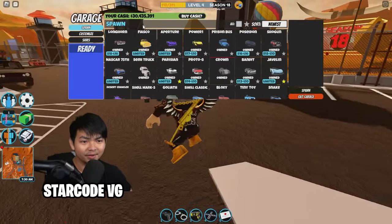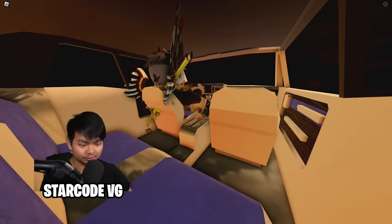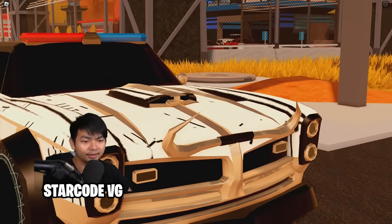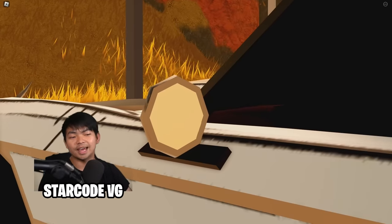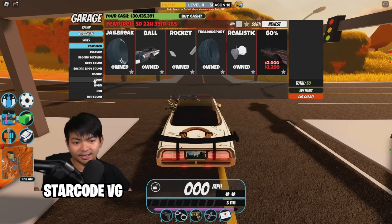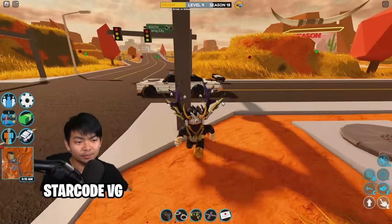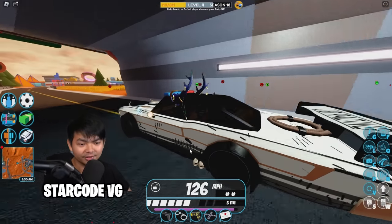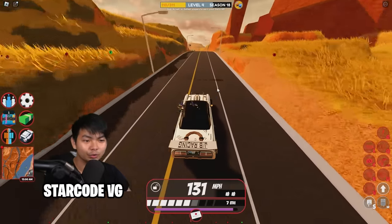Now let's talk about the interior and exterior. This vehicle fits up to four people — a driver's seat plus three others. The exterior is very fancy: there's a horn on the front, four lights on the front, and it even has rear mirrors on the side — very detailed. You can also go into the spoiler menu and customize your spoiler, since it doesn't come with a built-in one.